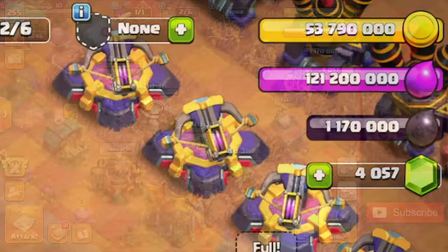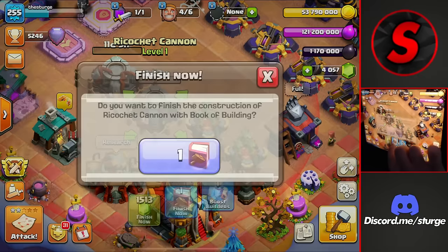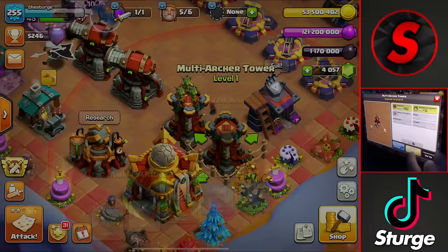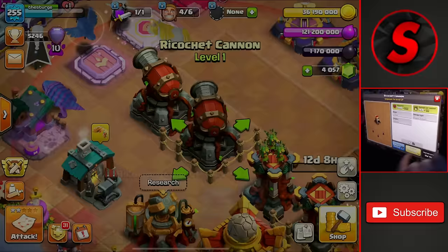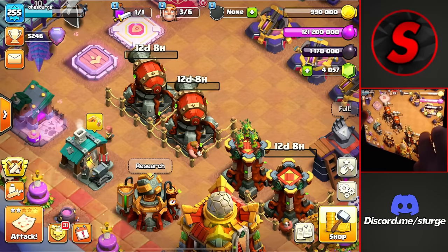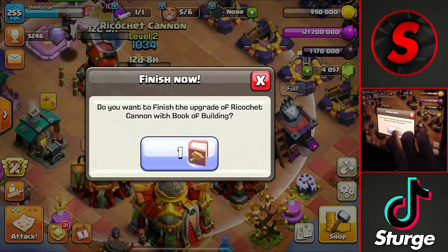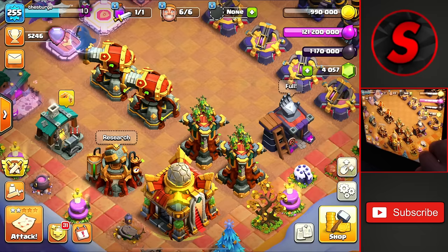We still have 53 million left to upgrade but we'll finish these off — all of them — with a book of buildings. There's the first archer tower, the second, third, and the fourth one. All the merged defenses are now all level one, and now we're going to get them all to level two. We're spending 17.6 million gold and 12 days to upgrade them. I'm going to save one archer tower for a hammer. We'll upgrade the other ricochet cannon and the second one as well, spending all our gold down to basically just a million left, and I'm going to upgrade the first multi archer tower to level two by spending a hammer of building.